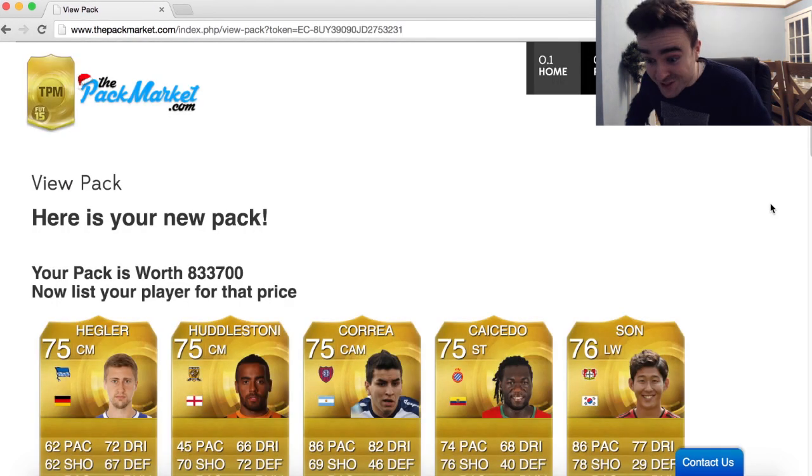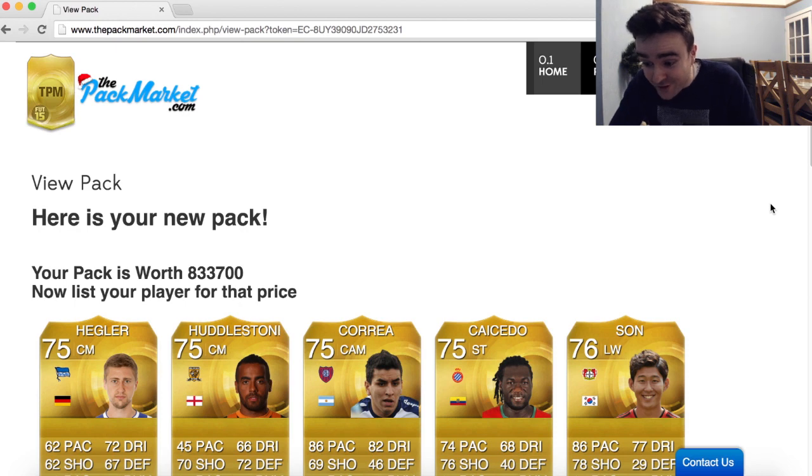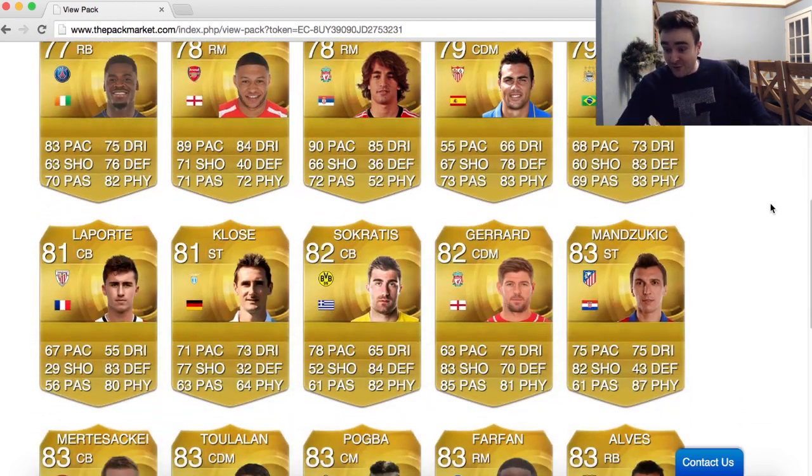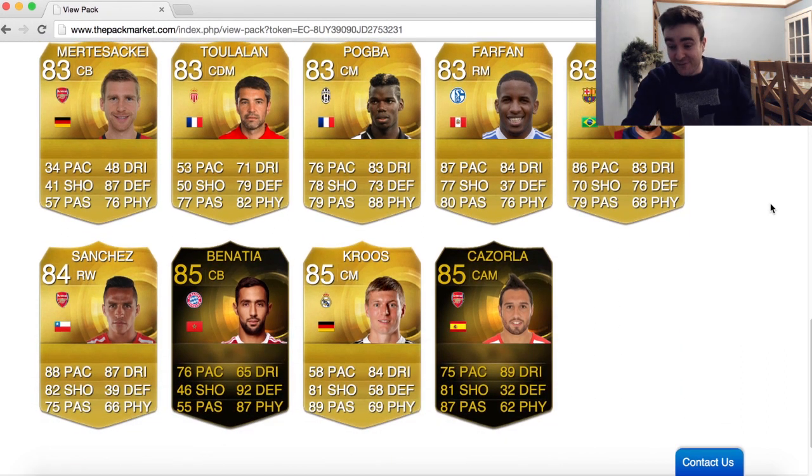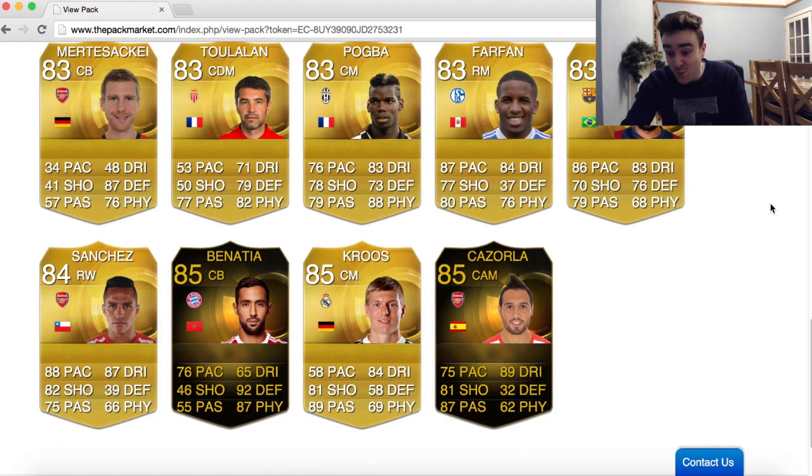Oh my god, 830k — you have got to be kidding me! Who the hell have we got in this? Informed Banesha and Informed Santi Cazorla in one pack, with Kreuz and Alexis Sanchez and Danny Albers as well — oh my god, 800k coins back from this 100k pack, that is absolutely mental!